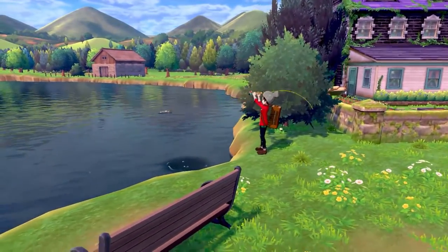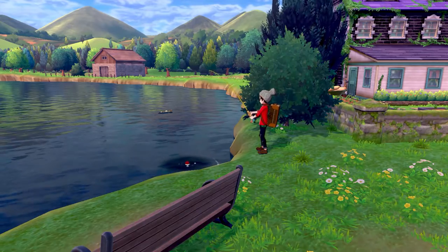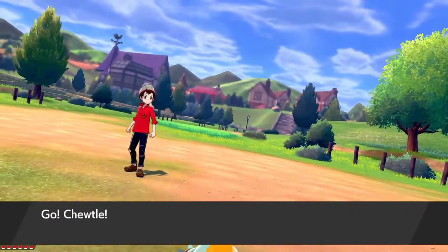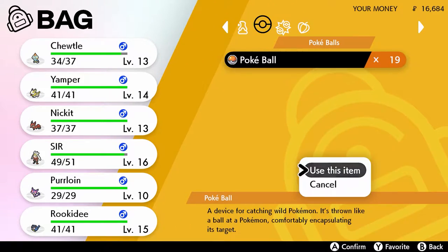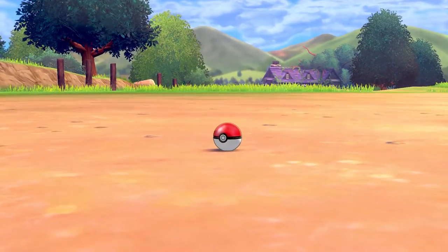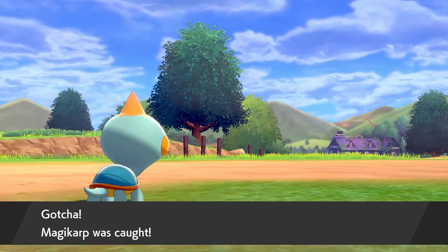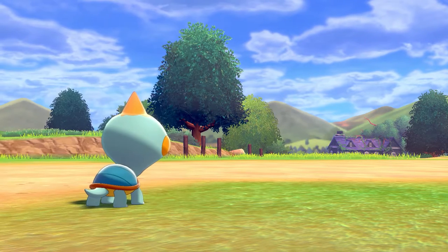Now that I could see the shadowy form again, let's try this again — perfect, I got the Pokémon! I'm happy it was a Magikarp because Magikarp evolves into Gyarados, a really strong Pokémon. Since my Pokémon are at a higher level I could easily one-shot it, so I just threw a Pokéball — and I caught Magikarp in one throw!